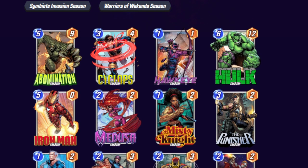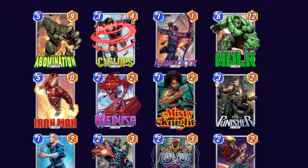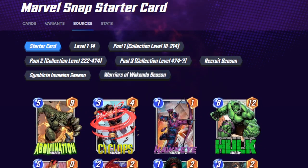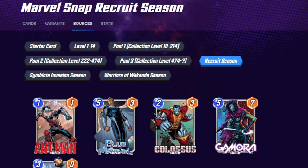Besides that, I think everyone here is pretty solid. Hulk is very good. Abomination's good. Cyclops good. Medusa's fine as a 2-4 in the middle row — that's perfectly acceptable. Because if you did play Odin with her again, she would turn into a 6, which could potentially win you something if the person was caught unaware. These are all fine. Recruit season cards are perfectly fine too. Gamora actually recently received a buff, so she doesn't need another one.